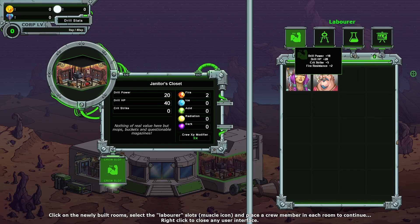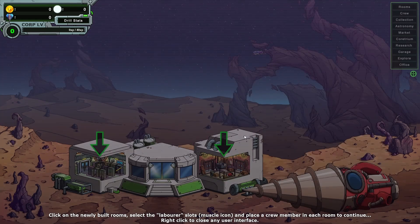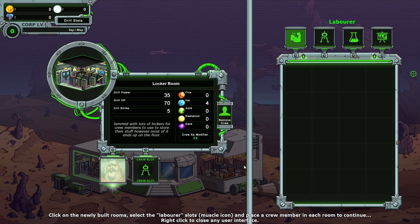Drill power — girl with the knife. What is she doing? Oh, adding more drill power, HP, crit strike, fire resistance. Done. We don't have anyone for that other slot. 10 drill power, HP and ice resistance.